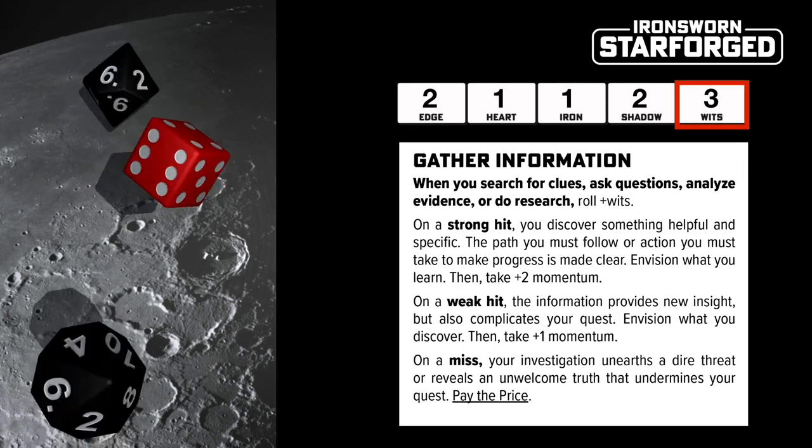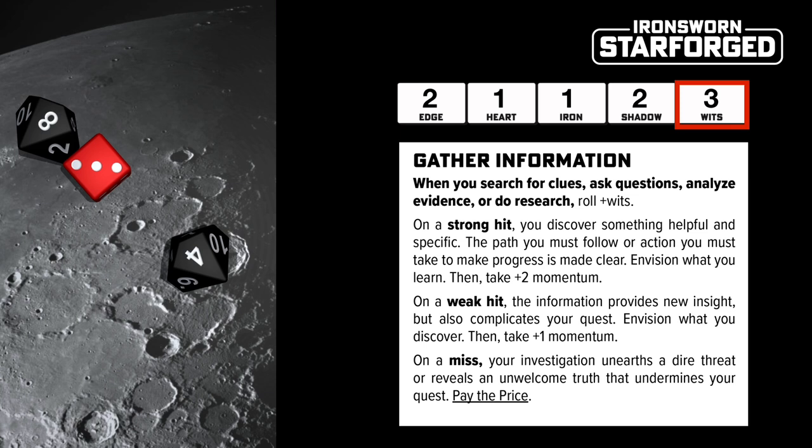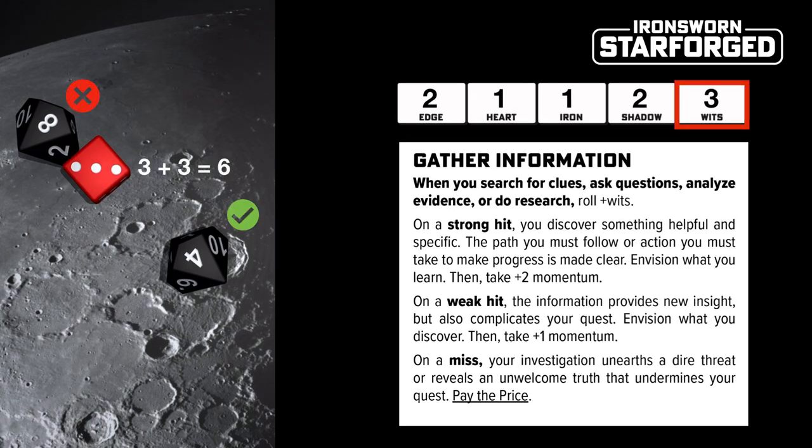In this example we have rolled a 3, which with our Wits gives us an action score of 6, which only beats one of the challenge dice. This is called a weak hit — a success but with complications. We apply the result of the weak hit to the fiction and keep playing.